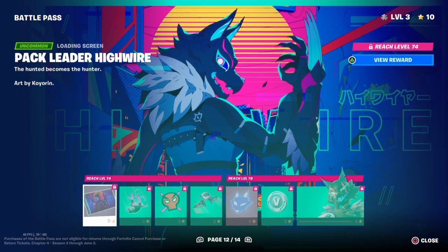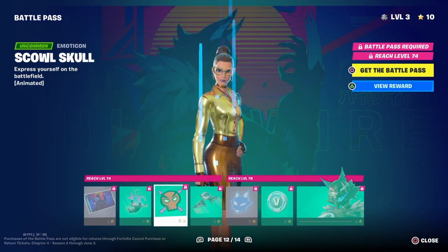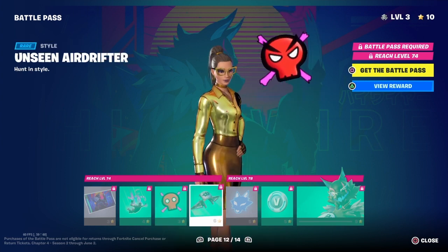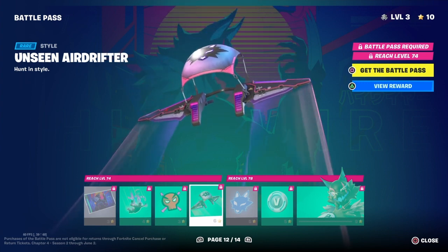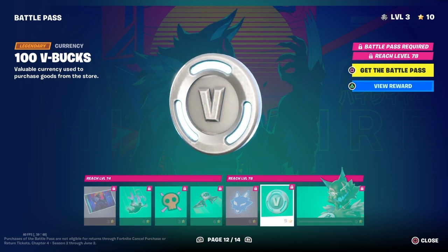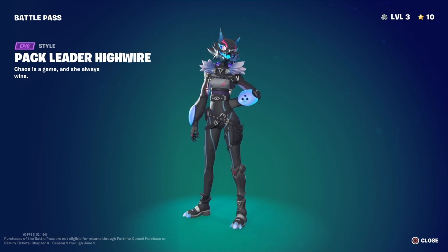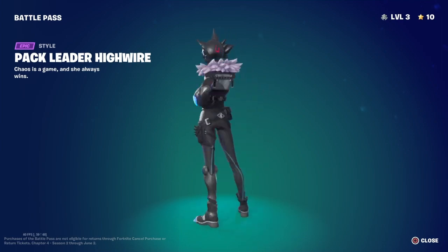Alright, on page 12, we have got a loading screen. Then we've got a contrail. Next, we've got an emoticon. Next we've got a glider — I think this is like the fourth glider on the battle pass. Next we've got a back bling. Next we've got some V-Bucks. Next we've got a new skin. That actually looks nice. That looks super.